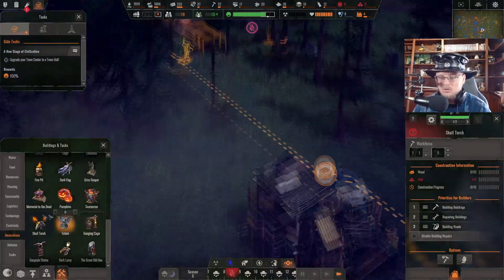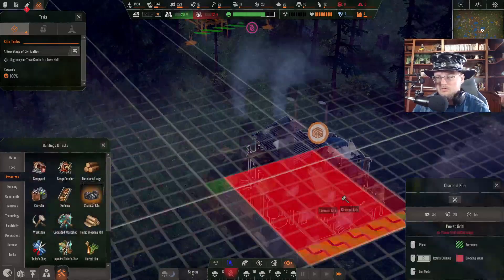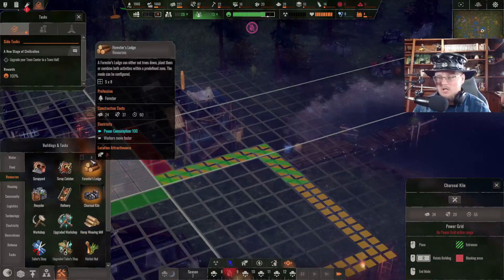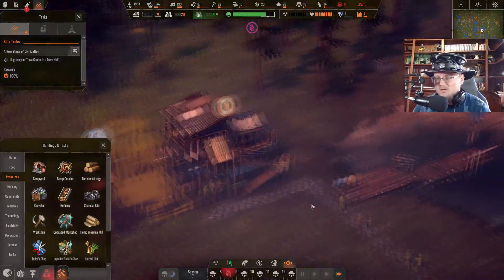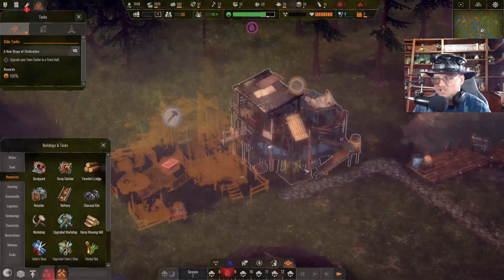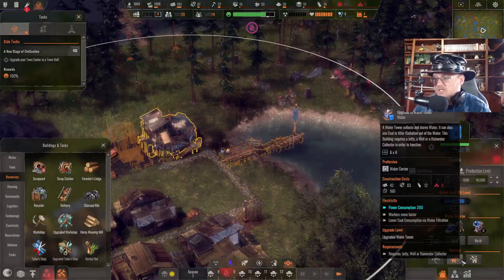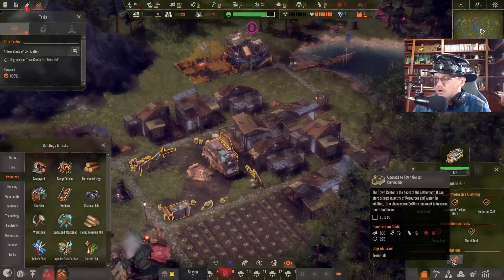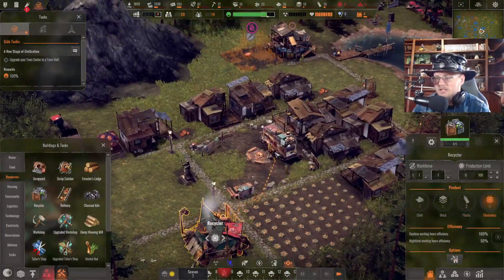The skull torches need coal, which means I need a coal burner — a charcoal kiln. Let's slap that down. I don't really care about housing aesthetic here because this is Halloween town and you're meant to be foul and disgusting and working. How's our town hall upgrade going? We have plenty of plastics, which means we need to switch over to electronics really quick and get that done.